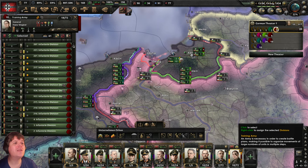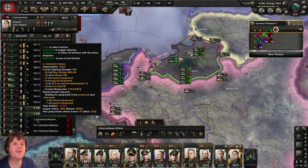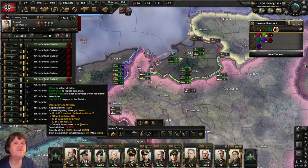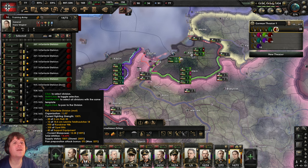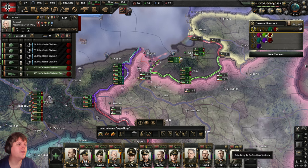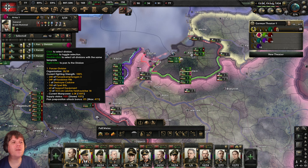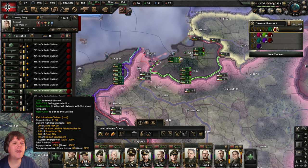Let's take a look at our guy who's training — we've got a few divisions ready to go. We'll give four of these divisions to Bock. Coming over to our training guys, let's give him one regular and one motorized division — that puts him up to six. He's also got one panzer and one truck. Rommel only has three panzers, so with Rommel destined for a motorized division, let's select one and right-click onto Rommel — the generals will move them as required.